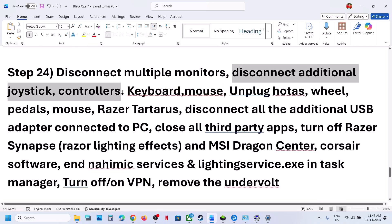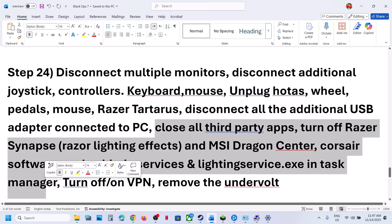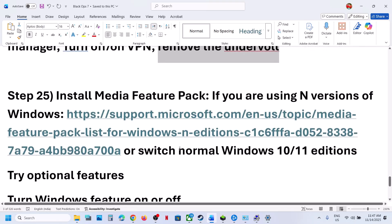The next step is to disconnect multiple monitors and try launching the game on a single monitor. Disconnect any extra controllers connected to the computer. If you have any external keyboards or mice (such as Razer Huntsman keyboard or mouse) that you are not using, unplug them. Disconnect any wheel pedals or USB adapters connected to the computer. Close all third-party applications. If you are using a VPN, turn it off; if you are not using one, try both on and off. If you have an undervolt applied to the computer, remove it and then launch the game.